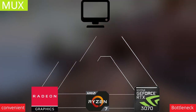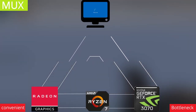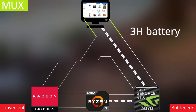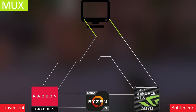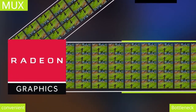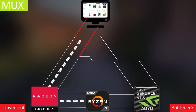Every time you make a switch, you are required — it's a must — to do a full system restart to establish a stable, proper connection. In the real world, this means if you're booting off a hard drive or on the go, you might forget to switch back to iGPU and find your battery completely drained because the power GPU was running the whole time.